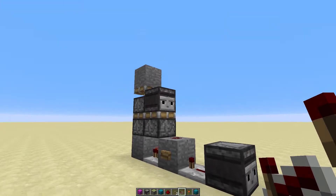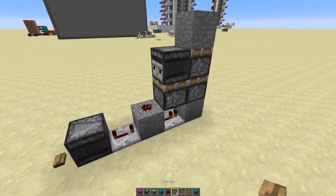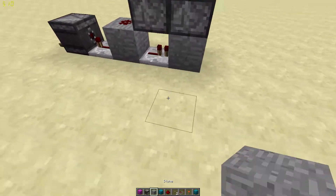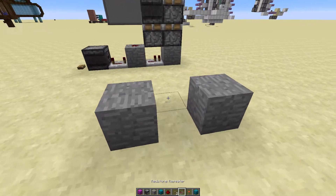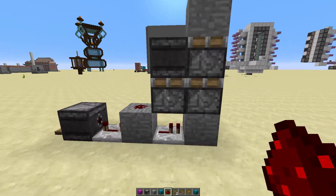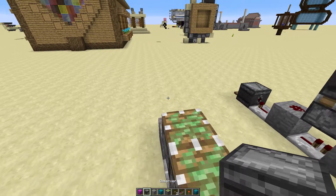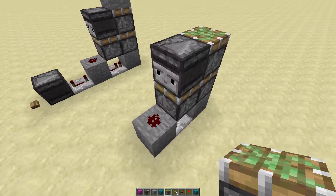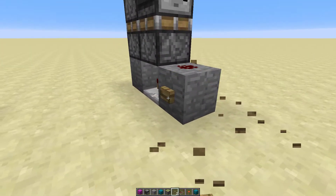This will work great for some doors. Here's the tutorial: take your repeater, place it in, dust on top, take your sticky pistons like this, take your observer block facing that direction, and then the piston on top — that is the contraption.